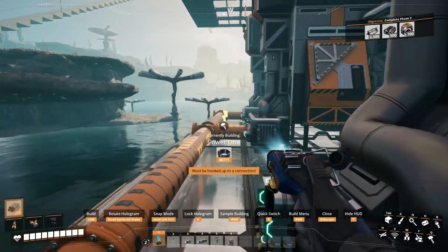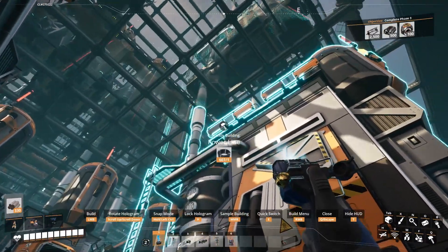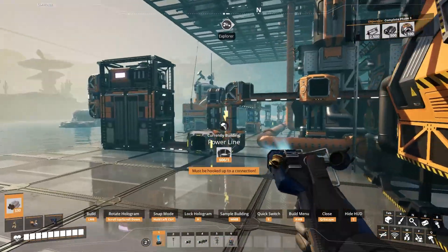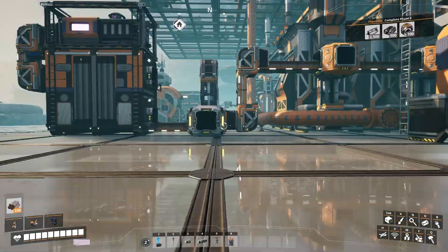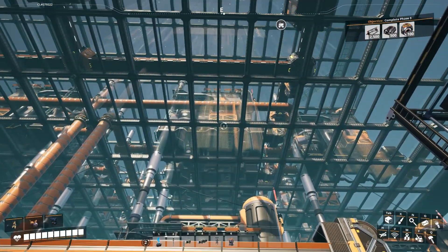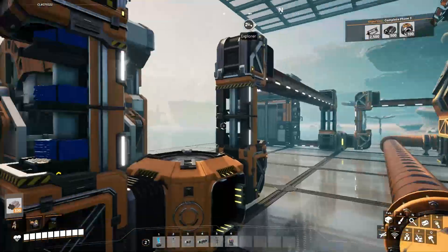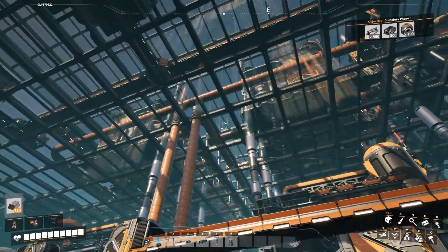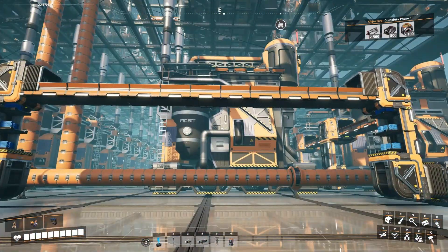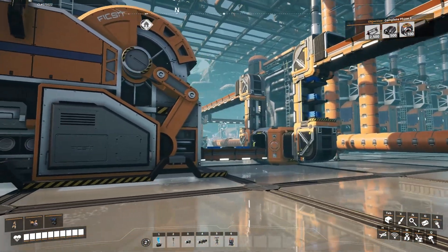You need some power — thankfully I placed them in the right spot last time so I could just plunk one in the middle. Everything needs power, don't get me wrong. I took it off because I wasn't sure if I'd get in trouble turning upstairs on too — it's an exact duplicate. I've got two rows of 10 making plastic and two rows of 10 making rubber.